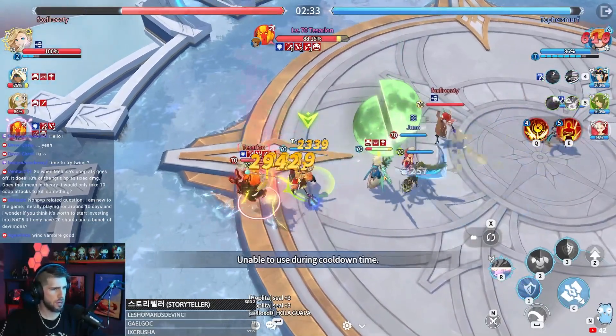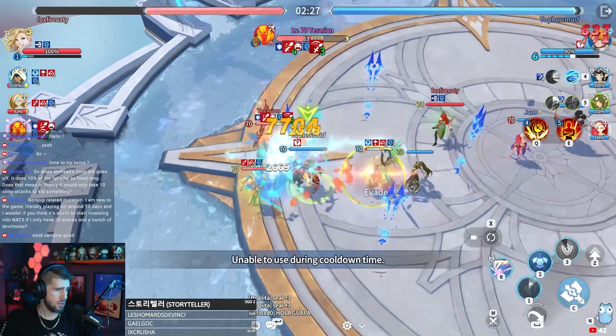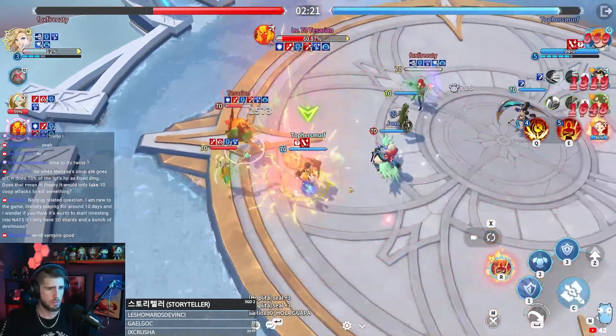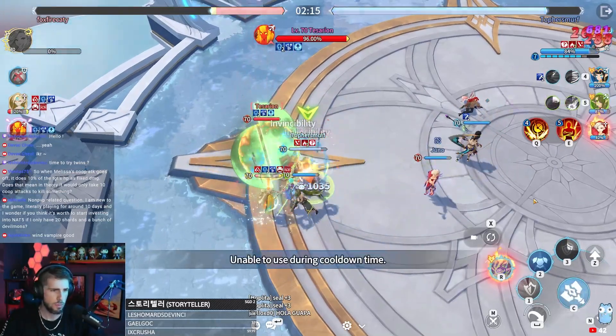Sabrina's just going after the aerial and doing pretty good work on it. She's about to use her skill here — Sabrina just used her skill that ignores the target's damage reduction effects and it finished off the aerial that had the invincibility buff on.